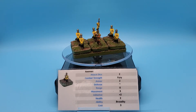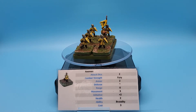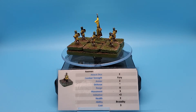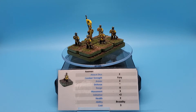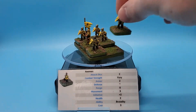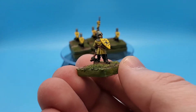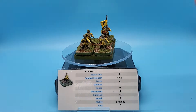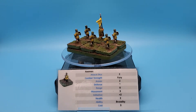Initiative bonus of plus two, added to a d6 initiative die roll-off when determining who goes first in close combat. Health: two HP per figure, which means it takes two wounds to eliminate each one. Just look at the detail on that figure — manufactured and painted by Alternative Armies, link in the description.